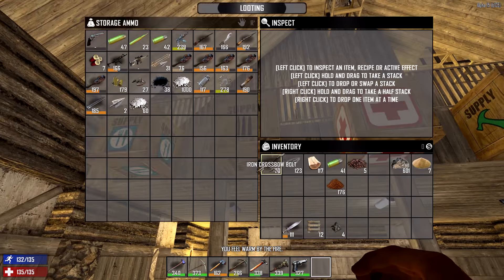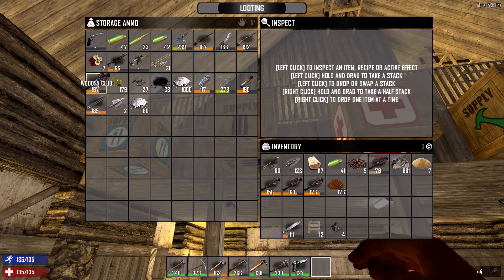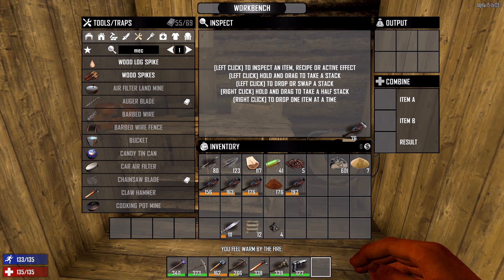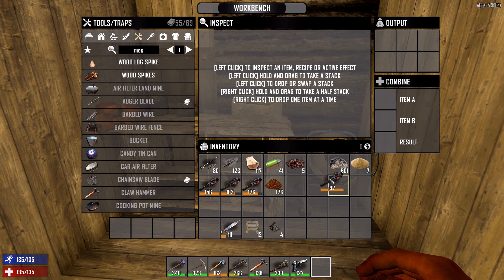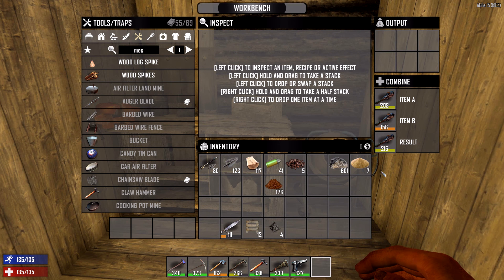I finally took all my weapons and upgraded them, merged them together. I'm gonna take these clubs here real quick to show you what I'm talking about. It doesn't matter which way you put them in, it's all gonna be the same result. So just throw them in there - 156 and 208 puts me up to 215. There you go.